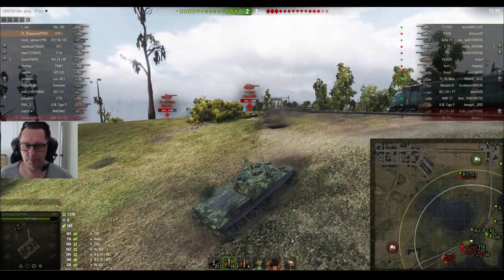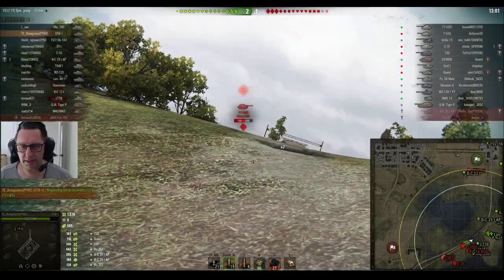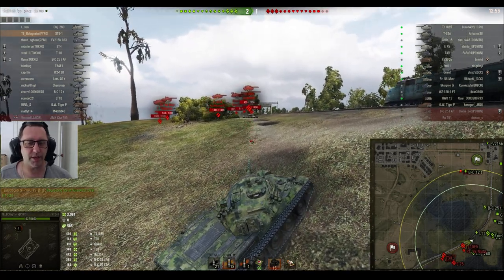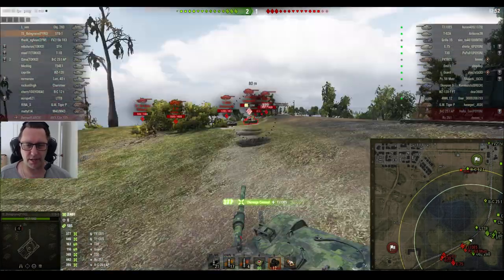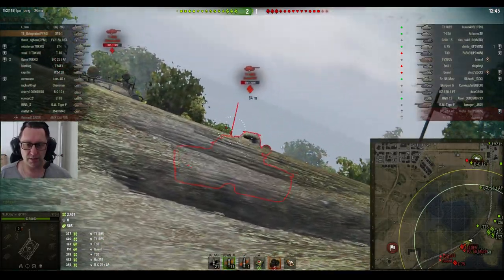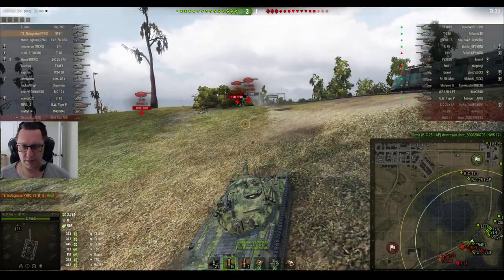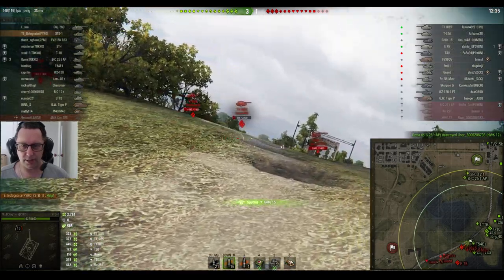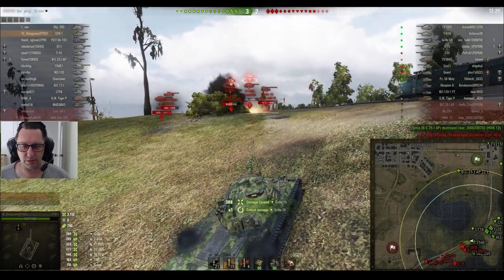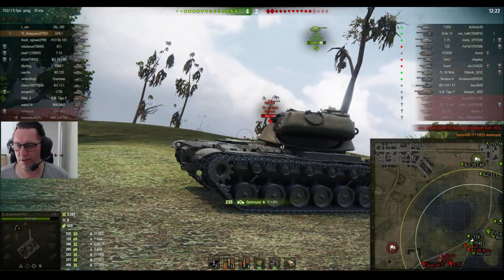Two-one is the score. He's already up to 1578 damage with some assisted damage as well, working this ridgeline like an absolute legend in the STB-1. He looks at the T-110E5 — it looks like the E5 just fired, so he might get the chance to put a shot in. He does — you can see he's got heat loaded. He's been trying to three-mark a few tanks, and he's certainly doing very well. Chipping away at the E5 — one shot left to kill it.